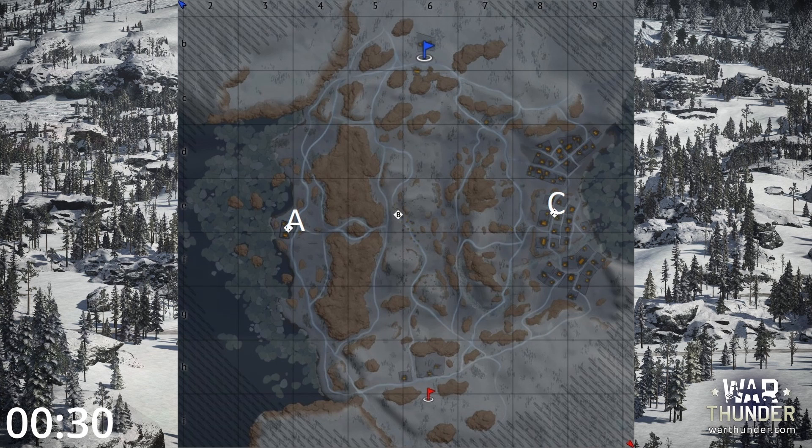The A point is located near a small wood cabin and is open as hell, so be extremely careful when you go cap it and always try to scan the area before trying to drive to it. The B point is right in the middle of the map, in a valley surrounded by vantage points and is, just like A, pretty open and dangerous. Finally, the C point is in the center of a cabin village, but the village is an enormous open valley.